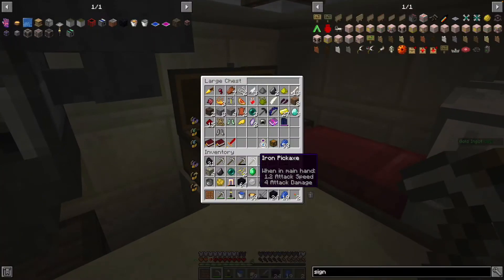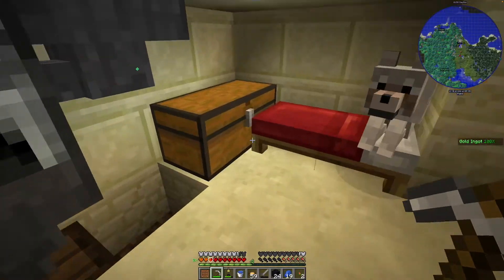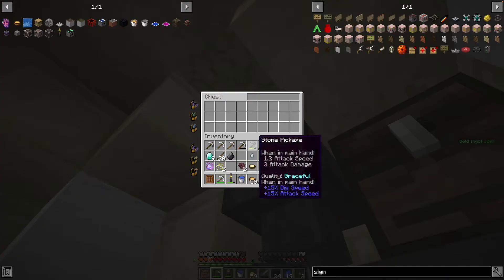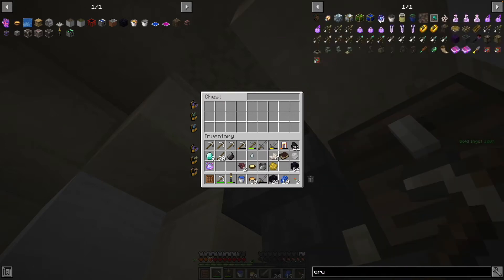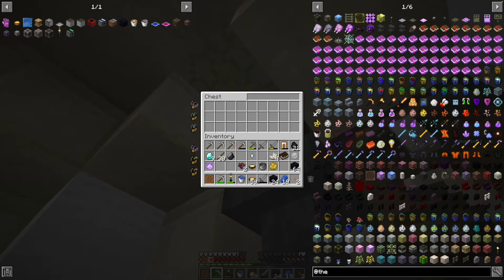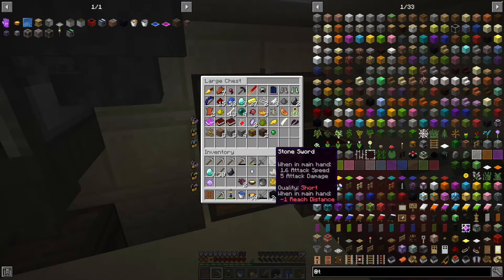If we did have a crusher it'd be nice because then you can double the ore, but unfortunately we don't. And we don't have — I forgot what it's called — but it's basically the other option, which would be a pulverizer. I forgot what the mod pack is called, but that's another way instead of a crusher.